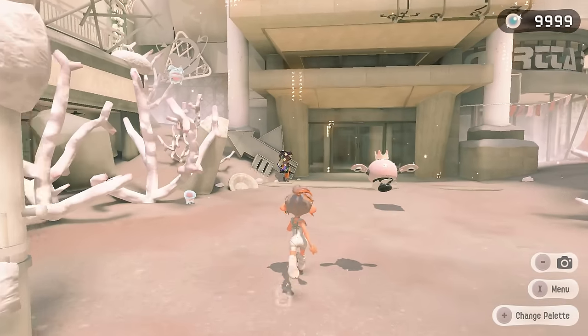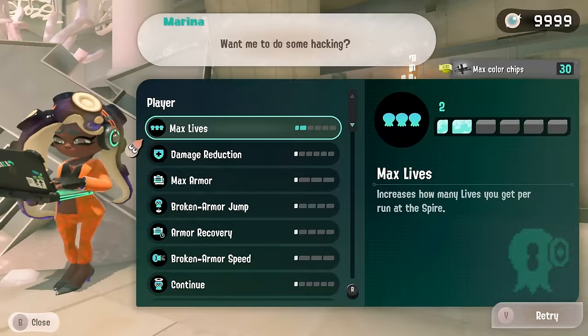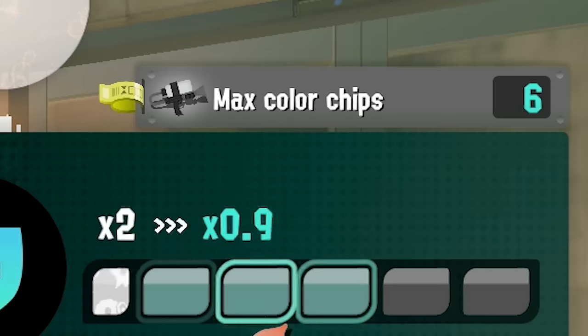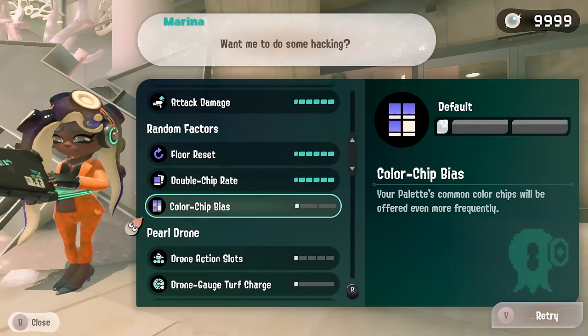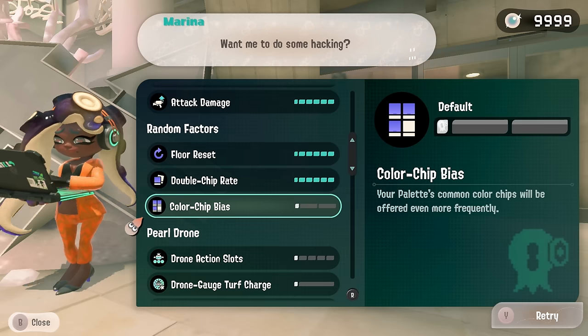This will be another one of those off-color monochrome runs so we're gonna have to go to Marina real quick. Before I bother turning on all the hacks, I'll let you know that the one I will not be using is color chip bias. We need to have this at zero in order to do a successful off-color monochrome run, otherwise we're gonna be stuck getting the lucky chips and that's it.